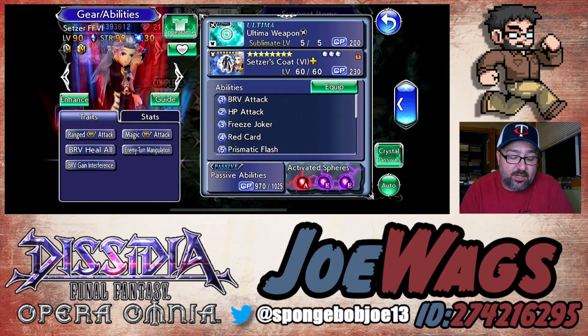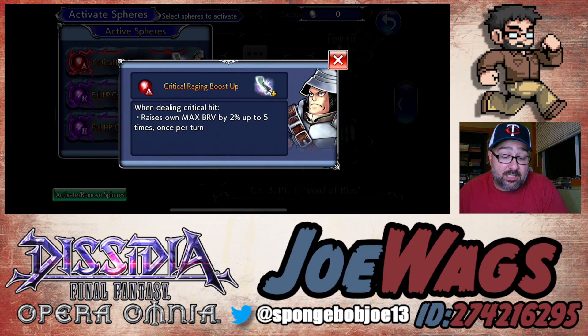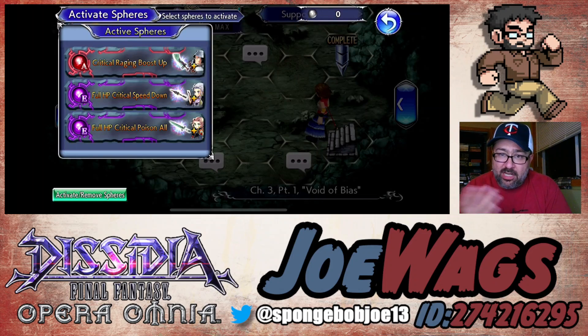Now for his spheres — he's got an A slot and two E slots. We're really focusing on brave damage. For the A slot, you can use a solo max brave sphere without attack or brave damage. I put Steiner on there, which works because rainbow numbers count as crits since you're doing max damage, raising his max brave by up to 10%. Barts is probably the premium option at 20% on crit, but Steiner is fine. A lot of players probably have a spare sphere with just max brave — just toss it in the A slot.